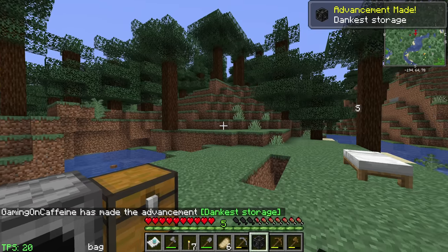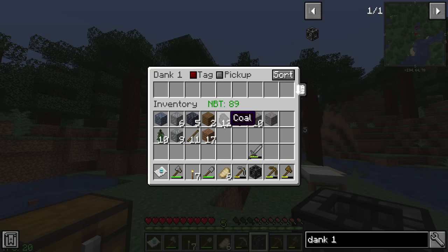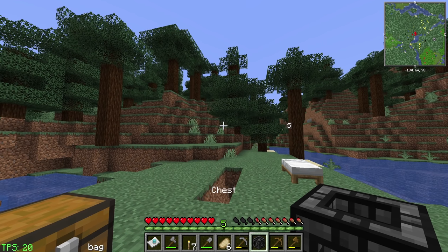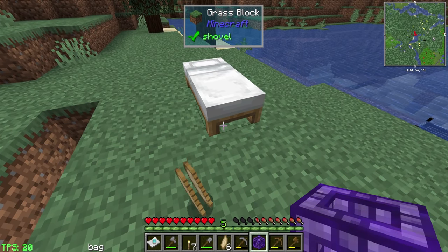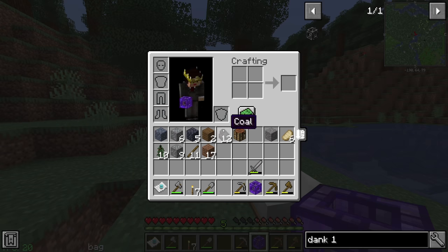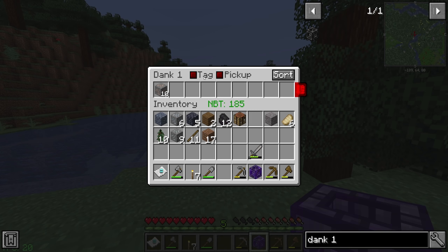So in bank mode, we can toggle pickup. Right now it's not going to pick things up automatically, but what you can do is - for example, if we wanted all of our iron ore to go in here, we could set that. Then when we go mining and break a piece of iron ore, when we pick it up, you'll see this squeezes a little bit and the iron ore ends up in there - it's a cool little animation. You can keep all your important stuff, or potentially all of your non-important stuff in there. For example, we could put cobblestone, gravel - everything we don't want clogging up our inventory. It has quite a bit of space as well, with a stack limit of 256.